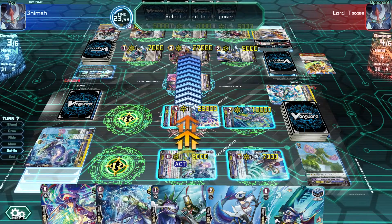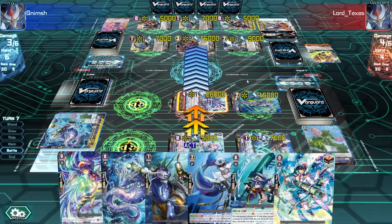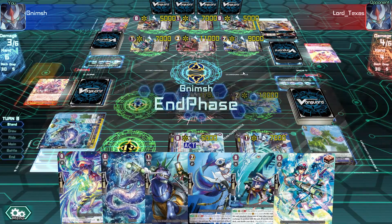Stand trigger! Select unit to add power - wait, that was the draw trigger right? We did draw the card first, so the draw trigger is still triggering. That does not matter - power here, get that draw trigger. No damage check. That wasn't as impressive as I hoped.